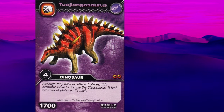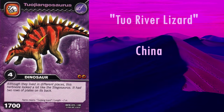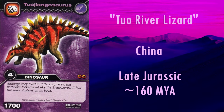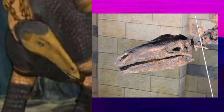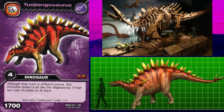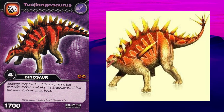The first Stegosaur we'll be looking at is Tuojiangosaurus. Its name means Tuo River Lizard, as it was nearby to where it was first discovered in China, in rock dated to the late Jurassic, roughly 160 million years ago. Whilst the skull is incompletely known, it might be slightly too long based on the material we do have. It's unknown whether this genus had shoulder spikes, but considering many other Stegosaurs had them and there's no direct evidence to refute it, I think it's fine. The plates also look to be correctly shaped and arranged, and it has the four-spiked thagomizer, like most Stegosaurs.